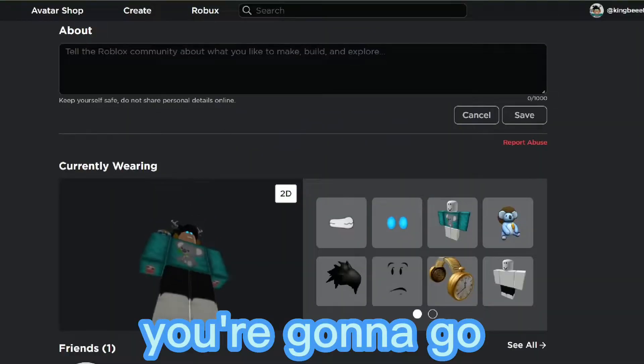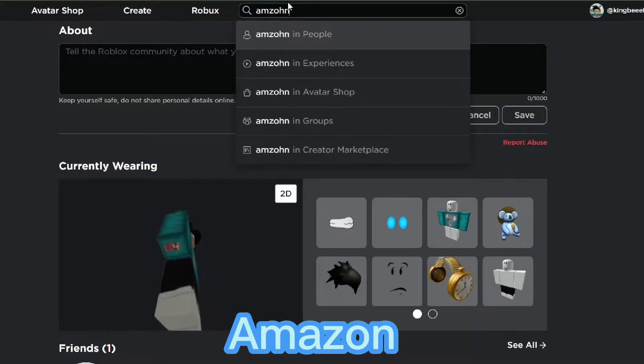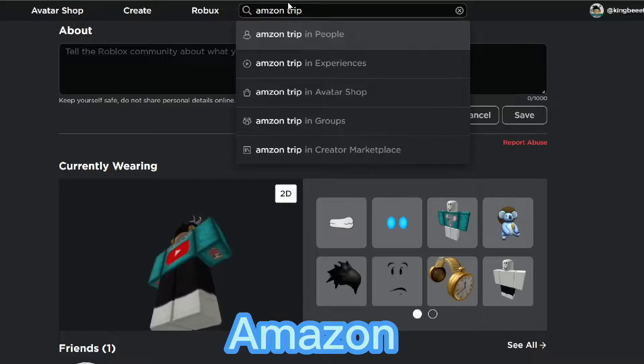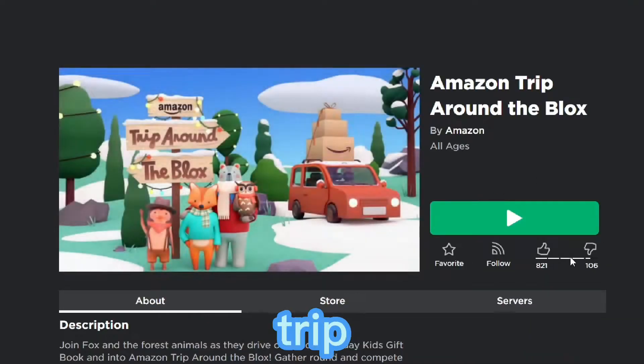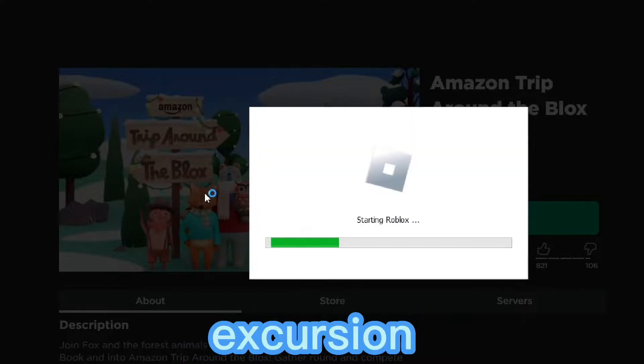So the first thing you want to do, you're gonna go to the top of your search menu and you're gonna type in - Amazon, hold on, can't spell - Amazon trip around blocks. Like so, this one right here, Amazon trip, and then all you're gonna do is play.